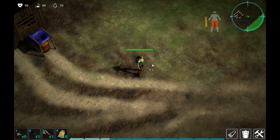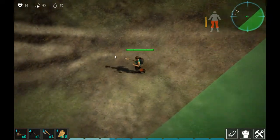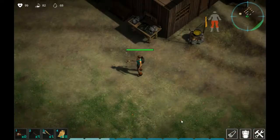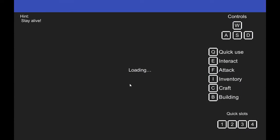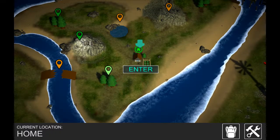All right everybody, welcome back to Live Set Survival! I would love to show you how to make a garden bed so I can grow some food, but I need logs first, so we have to travel a little bit. I love this game, I've been playing it for a while. Hint: stay alive — good point! We need logs to progress.